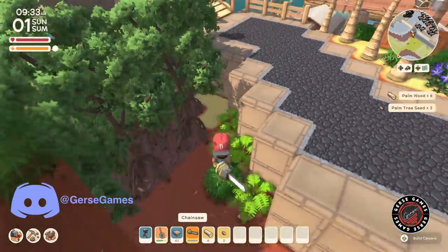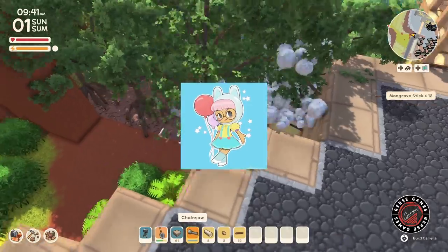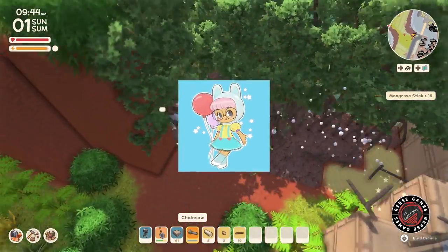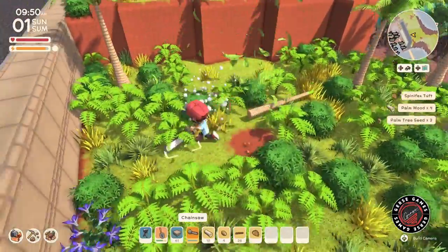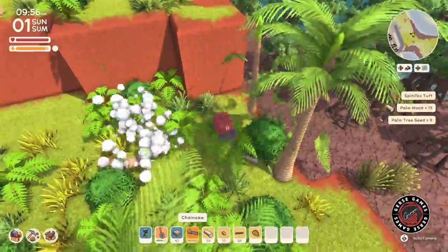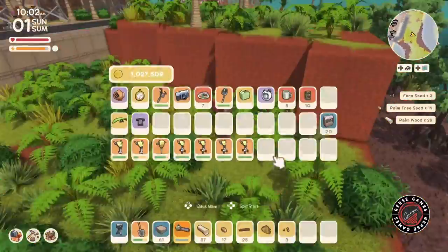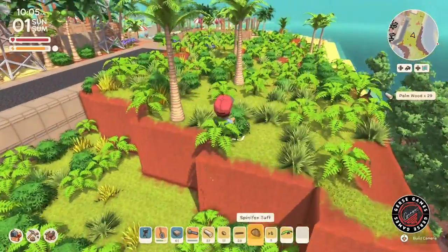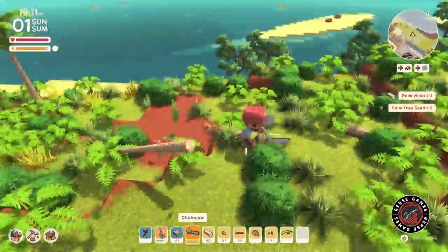This area is inspired by AJ. AJ is a YouTuber creator. She does Animal Crossing, Dinkum, Disney Dream Valley — she does all of that. She is just amazing. And she has inspired the Dinkum community to a whole new level by creating our own buildings. Today I am representing AJ using her AJ t-shirt in Dinkum, her creator shirt.